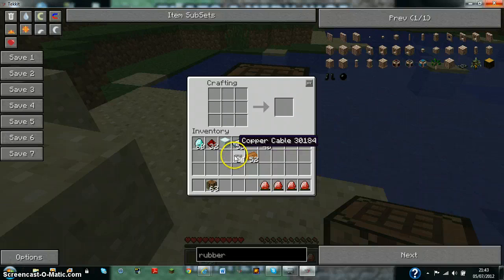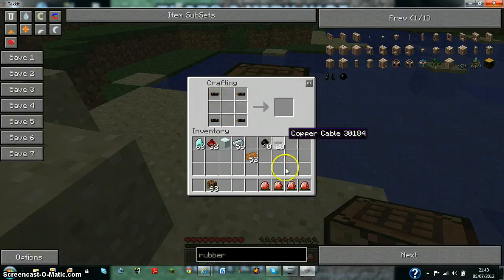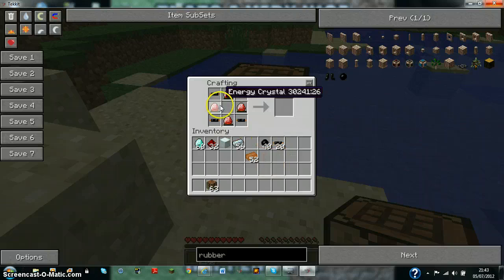Now for the actual MFE unit: you put the cables in the corners, the energy crystals on the sides — left side, right side, and the bottom middle and top middle — and then machine block in the middle. Ta-da, MFE!